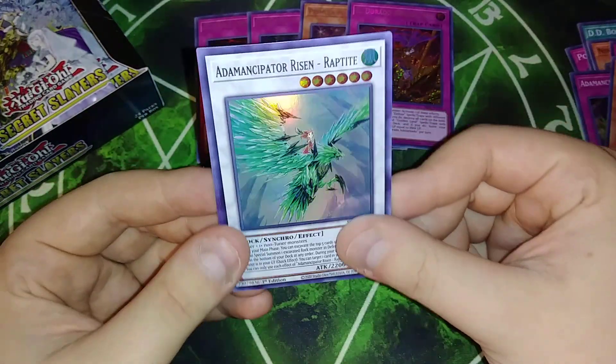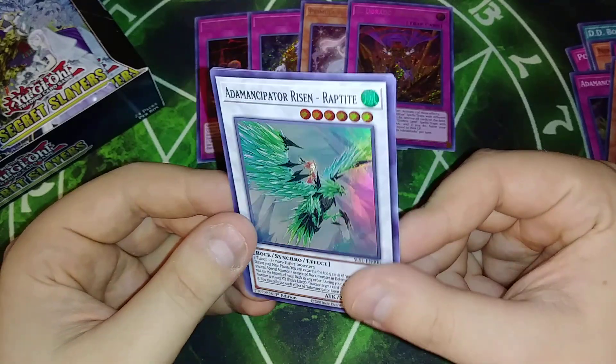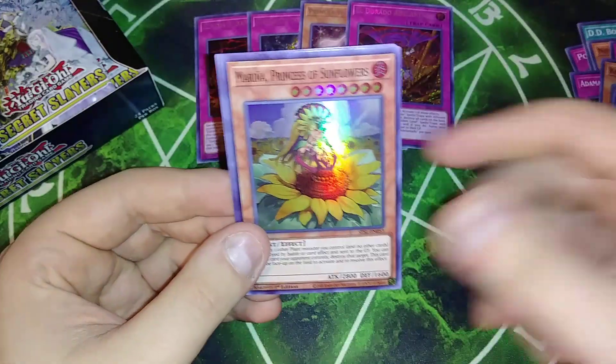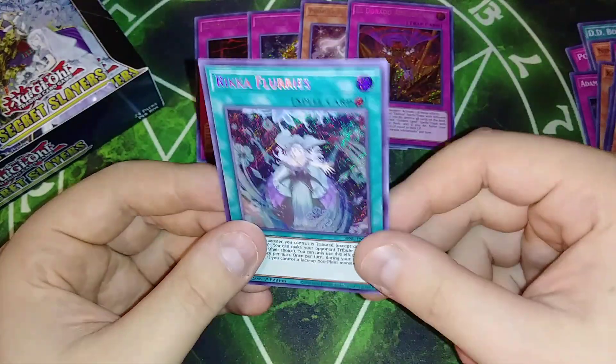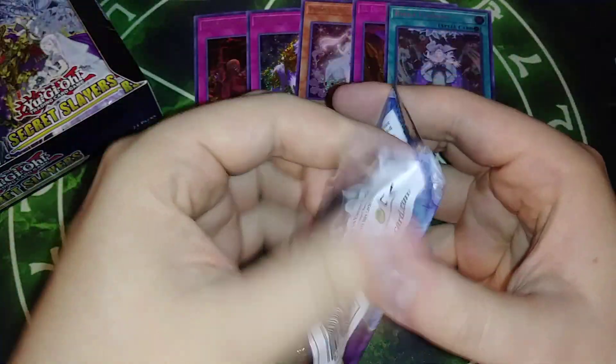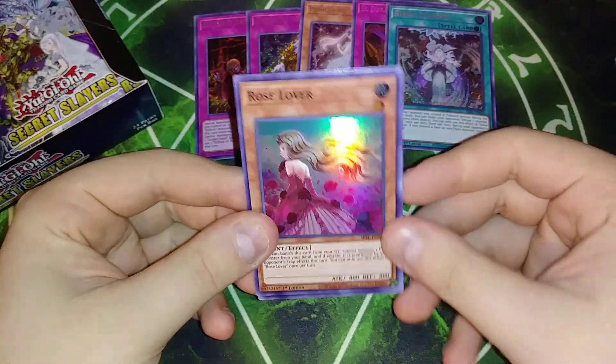Rock Bombardment. We got the Synchro Monster, the Emancipator Risen, Reptite. We got Princess Cherry Blossom, Princess of Sunflowers, and we got Flurries. So I will tell you guys I have noticed that you get like two or three of the short prints per box, so I'm not super worried about this set.